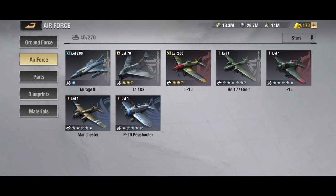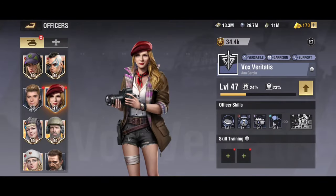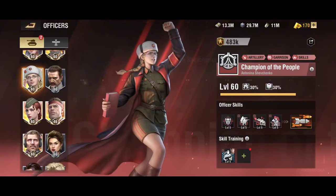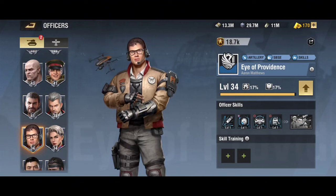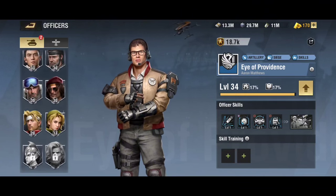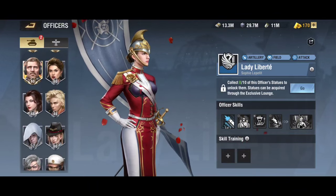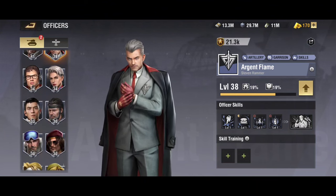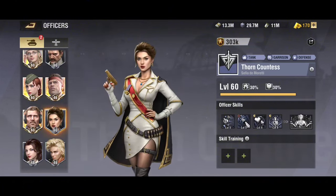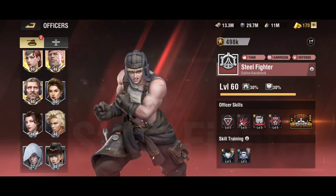For the officers: your main focus would be Antonina Shevchenko, used in conjunction with Eye of Providence. On your second RL, I would recommend — if you can get it, it's kind of hard to obtain — Lady Liberty with Saber of the Nation. On your ATG, use Argent Flame and Maestro. On your infantry for base-to-base, I would recommend Thorn Countess as the aid and Steel Fighter as the lead.